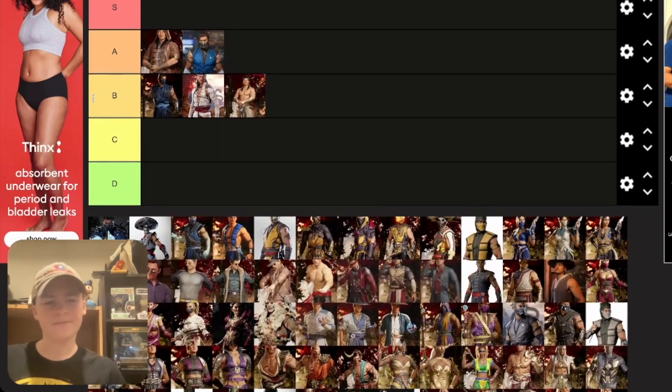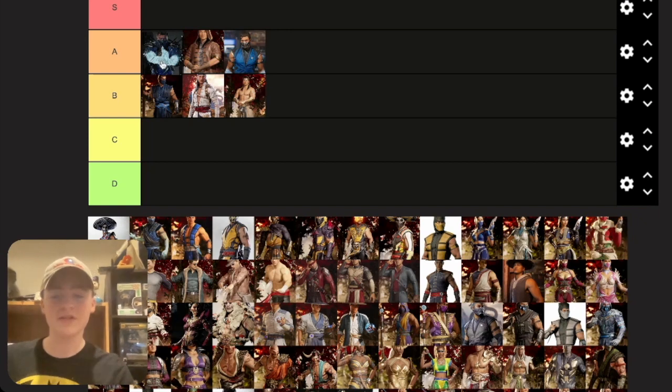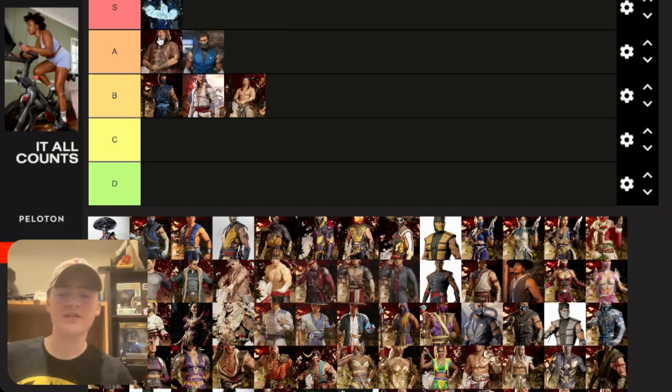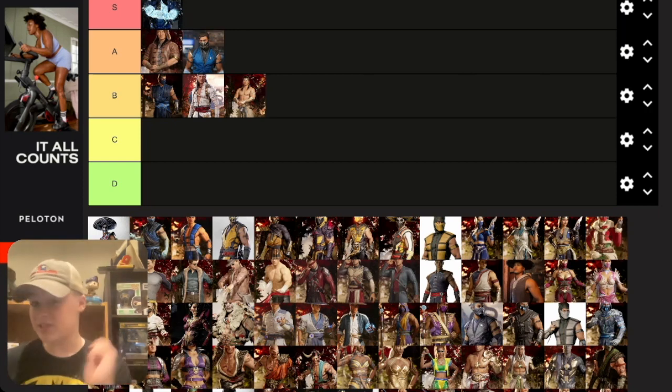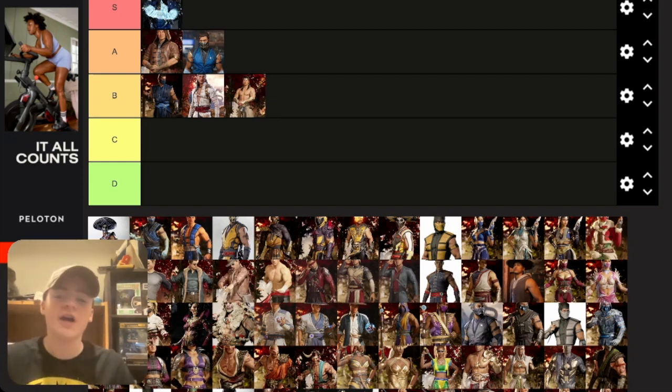The Order of Darkness Sub-Zero is going in S tier. I love this skin — it's one of the best in the game. Season three was my least favorite season, much longer than the others and very repetitive, and his boss fight was a pain, but this skin is top tier.